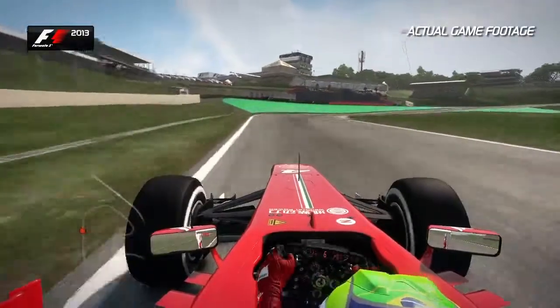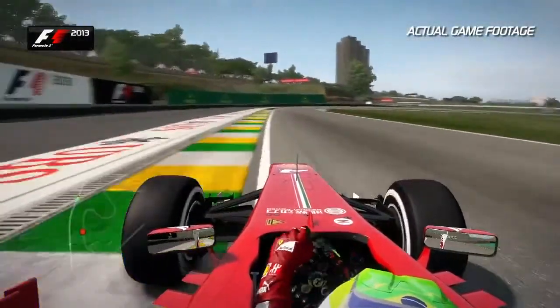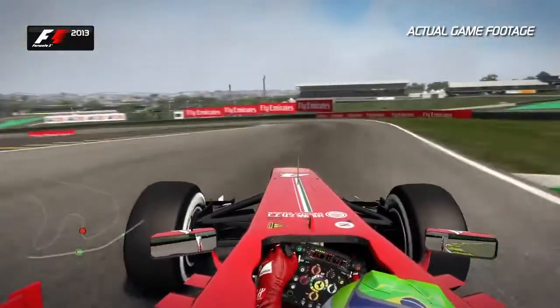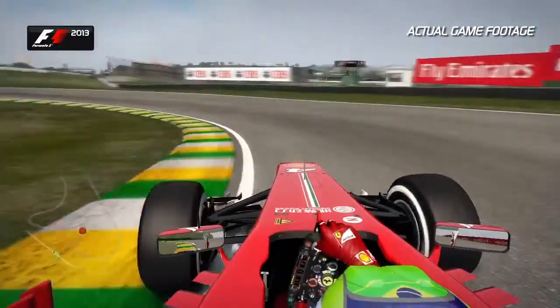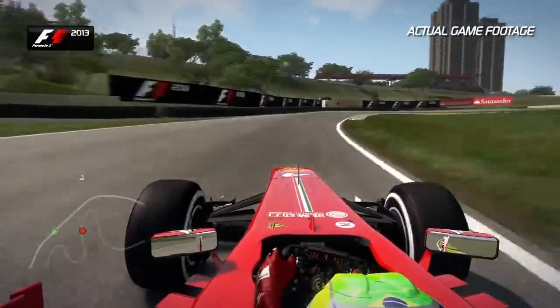Now on the run down towards the fast right-hand corners of Turns 6 and 7 — a beautiful chance to feel the high-speed balance of this car — before slowing it all back down into the hairpin of Turn 8. Use all the kerb and more. And then in Turn 9, quite often the car will get away from you with understeer or oversteer on the exit.